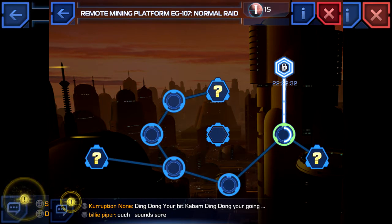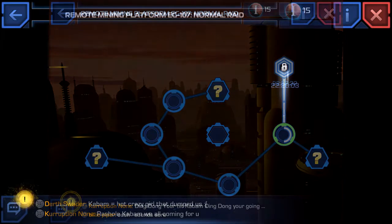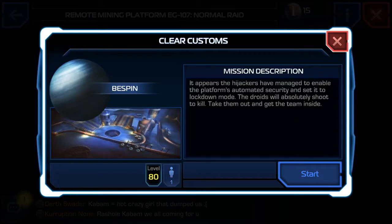This next mission requires you to finish it two out of two times. I've finished it one out of two times, so when I finish this I can move on to the next one. This mission is called Clear Customs. It's on the planet Bespin. You'll be level 80 to attempt this mission. The mission description reads: it appears the hijackers have managed to enable the platform's automated security and set it to lockdown mode. The droids will absolutely shoot to kill — take them out and get the team inside.